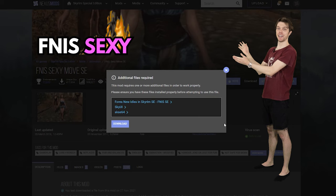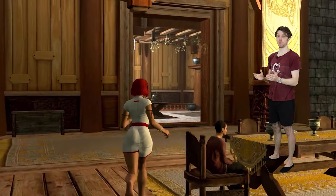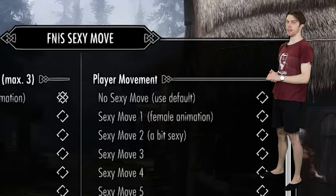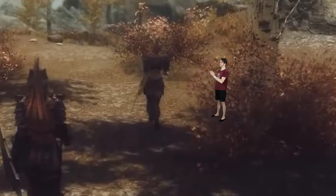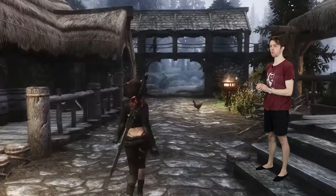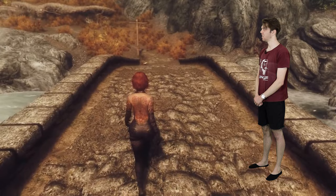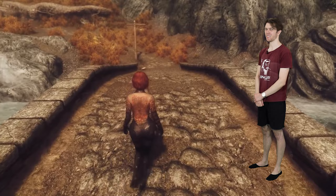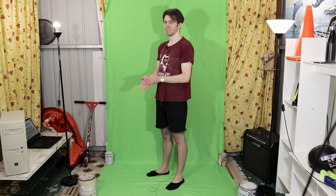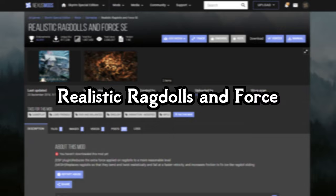Because women in real life don't talk to you, install the TBBP sexy move mod so the ladies of Skyrim can feel the lack of a romantic partner in your real life. It adds nine new ways for women of Skyrim to walk, all full of the exaggerated swagger of a blind drunk robot who has never seen a woman before. The fact that this has two million downloads is deeply troubling. F tier.